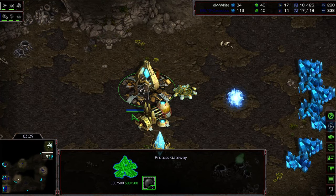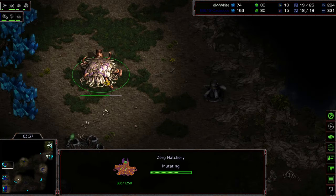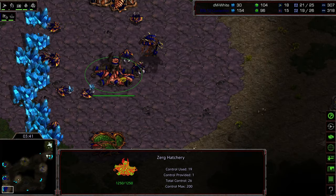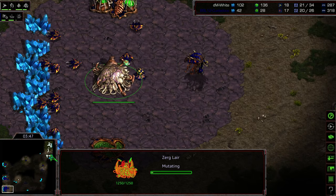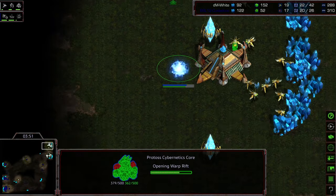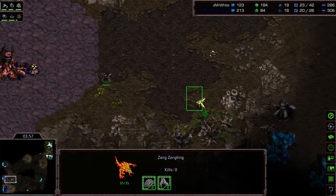Comparatively, we see this Gateway remaining silent — no Zealot being produced just yet. The Nexus is just warping in while this third Hatchery is already two-thirds finished. Big, big economic lead. Lair being upgraded — I assume this is going to be 3-Hatch Hydra. Cybernetics Core warping in; White wants that additional scouting information to know what he can deal with in the mid-game.